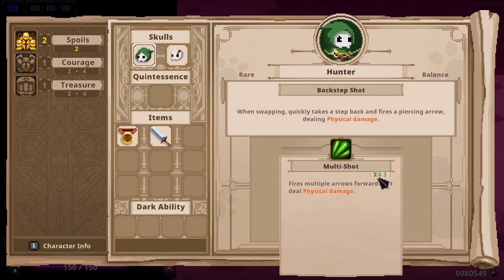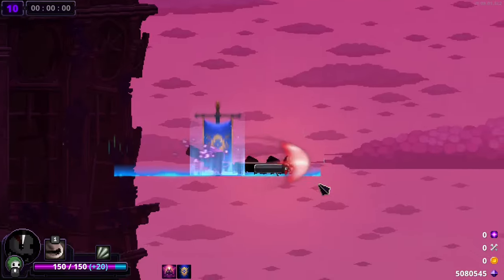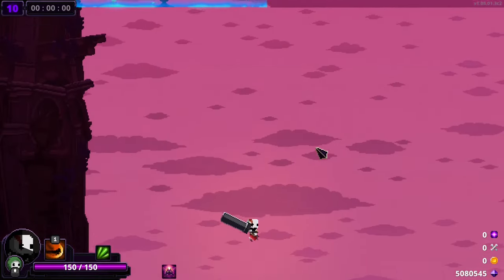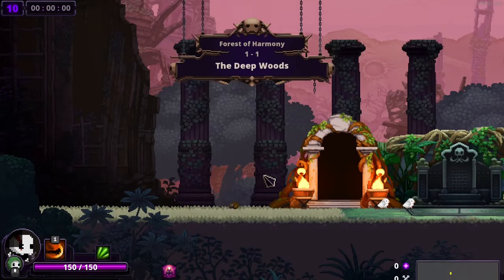The cooldown in Skull of the Hero Slayer obviously is not a concrete number. Balance Skulls — like Hunter — have inherent built-in cooldown reduction. So the number you see here changes depending on which skull you're out as. Let me swap to Warrior and see if that changes it. Yeah — whenever I'm out as a balance skull, it affects it across both Skulls.